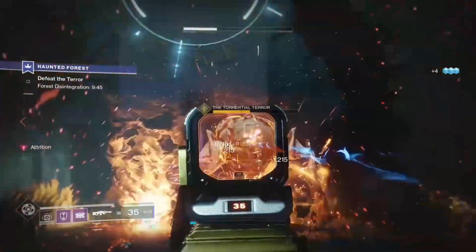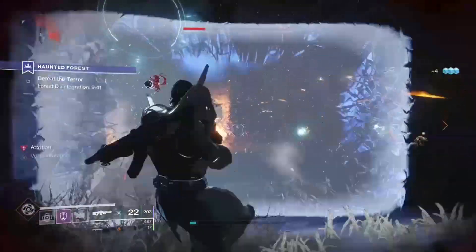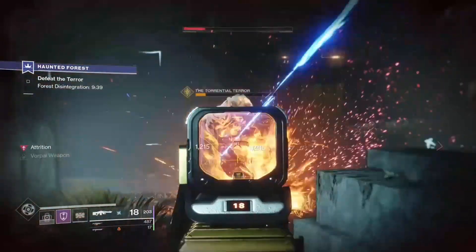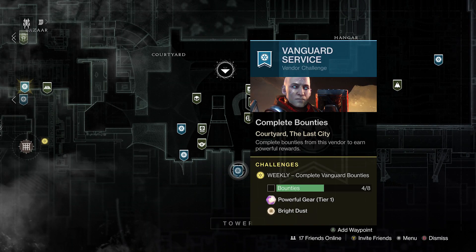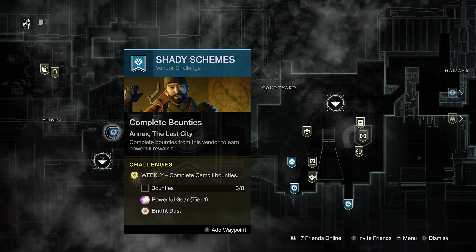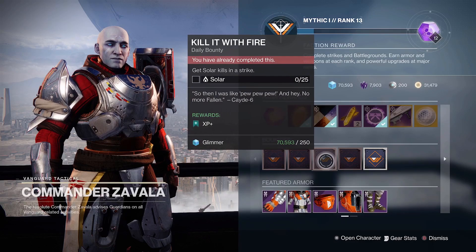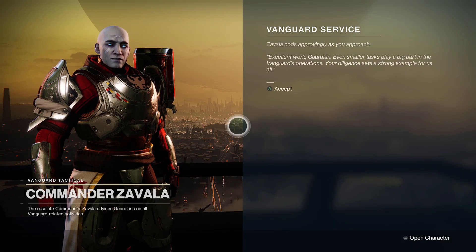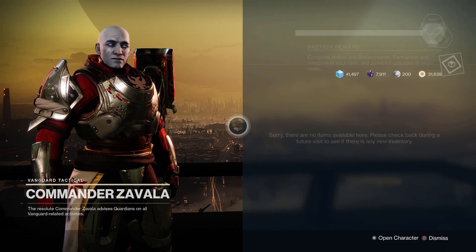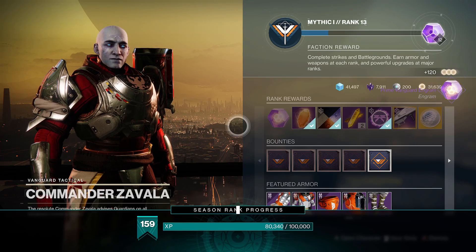This is over 20,000 with minimal effort at this point, but now you can push it even further each and every week with a few more easy steps. Completing 8 bounties per week for Lord Shaxx, Zavala and the Drifter will get you 120 Bright Dust per character — overall a bonus of 1,000 per week if you have 3 characters doing this. With the usual 12-week seasons, that's an additional 12,000 Bright Dust, bringing us up to over 30,000 without even thinking about it.